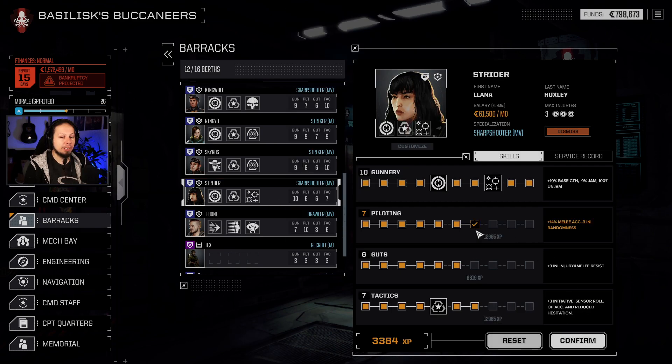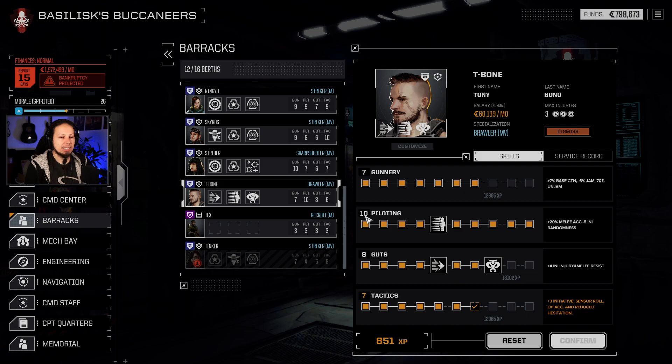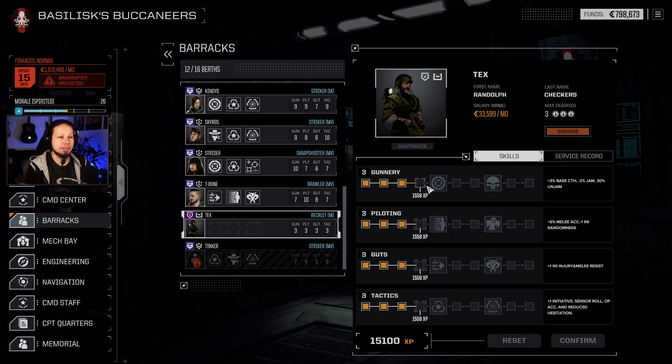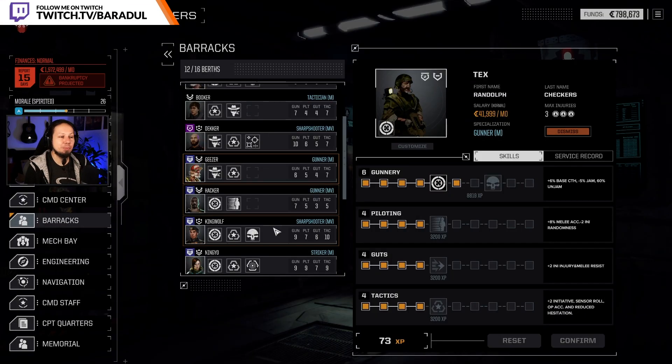At this point we're going to see a rookie-ish pilot now and then so they can learn and have a good time. Get more tactics — good for initiative. Then there's Tax, who was learning passively in the training simulators. He's bookish, dependable, military background, and reckless — plus one evasion ignore, minus one max evasion. That's okay; evasion won't be a big deal for a heavy mech. He's going to be the one in a big mech that just bangs on its own armor. Let's make him a gunner — focus fire, gunnery six, tactics, guts, and piloting.